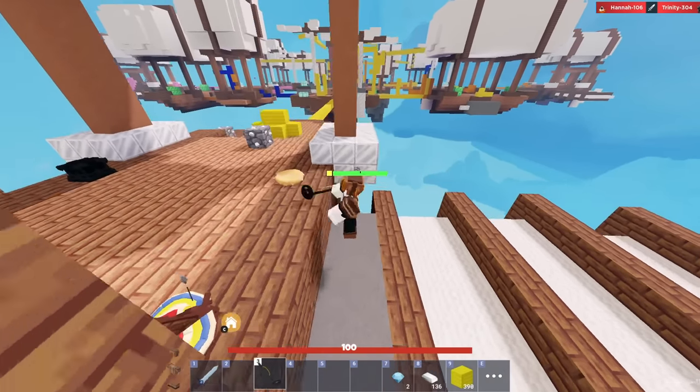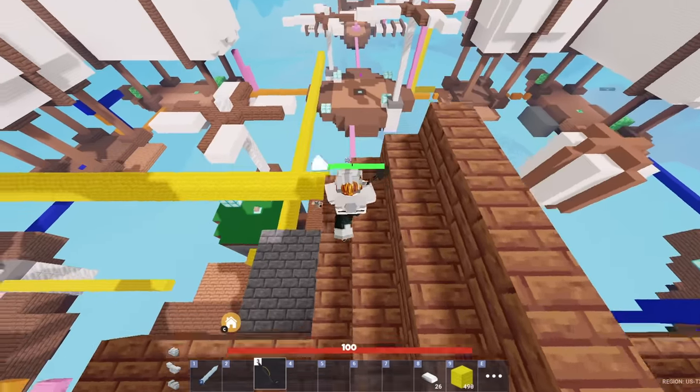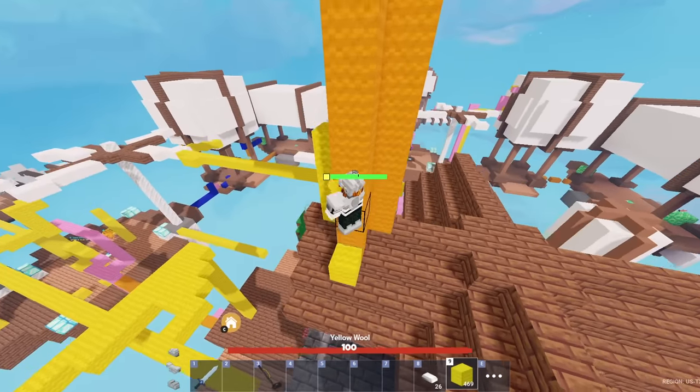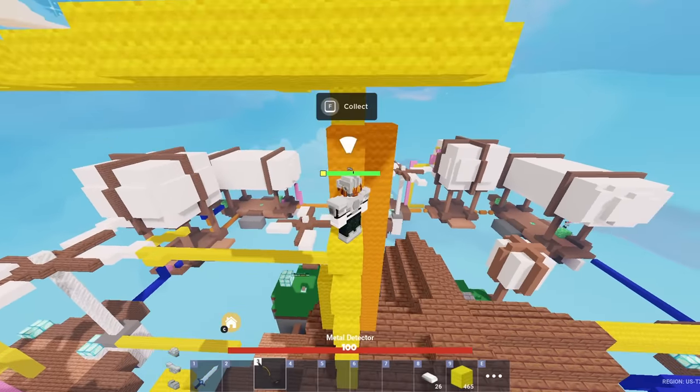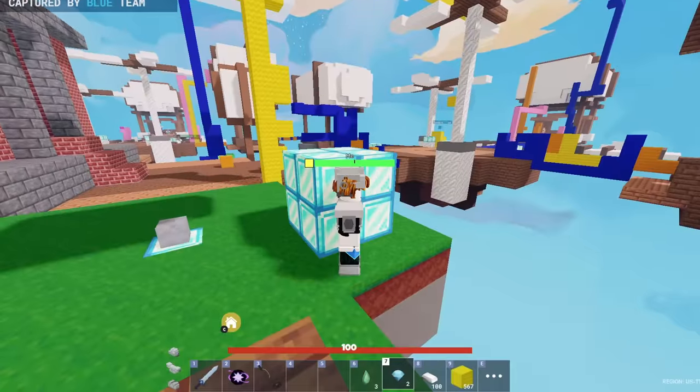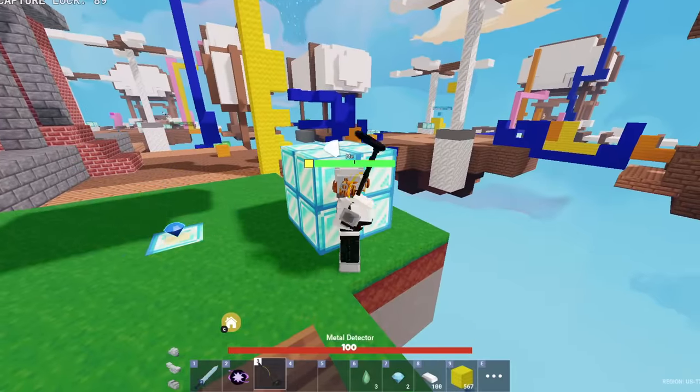There's people running around with crossbows now. This should be iron armor now, right? Okay, finally. We do not have diamond-collected teammates or any teammates for that matter — we're solely relying on this metal detector loot and it is barely giving anything at all. And I was right — people are running around with crossbows.